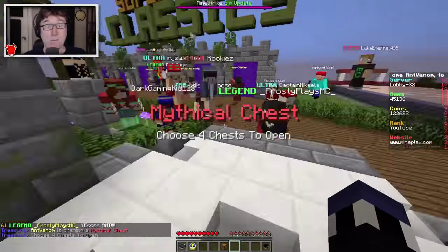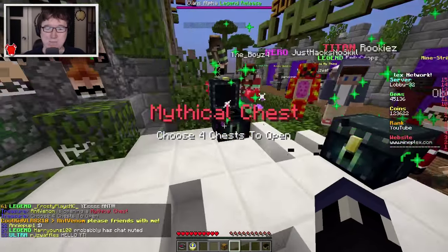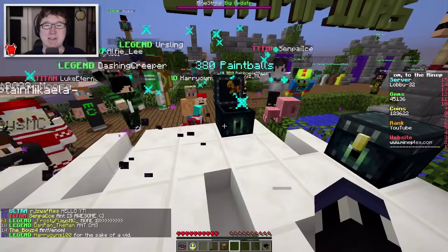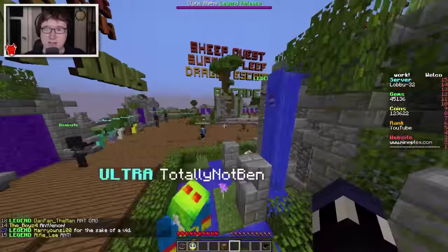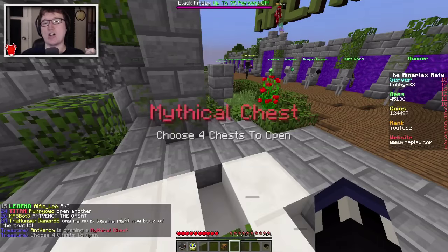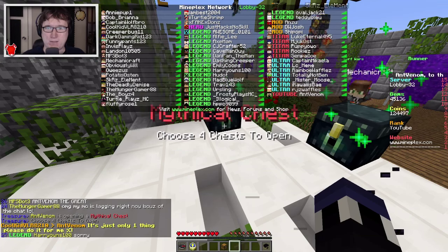I'm just gonna start running through all of these, opening the first one that becomes available on every occasion, and only stopping if it's a super legendary item. We got some pearls, flesh hooks, paintballs, and coins - not so special. Just waiting for it to open up. I'm gonna go ahead and open so many mythical chests. There are so many people around here who just love getting trapped.